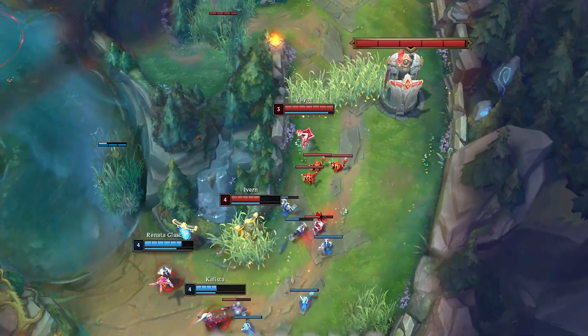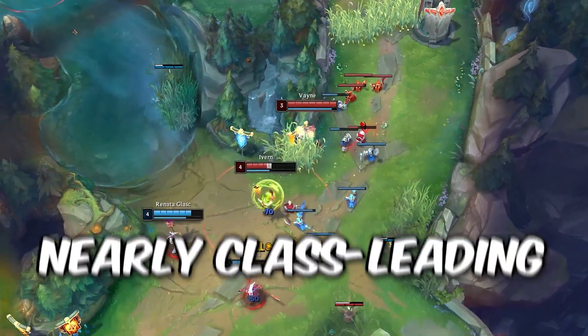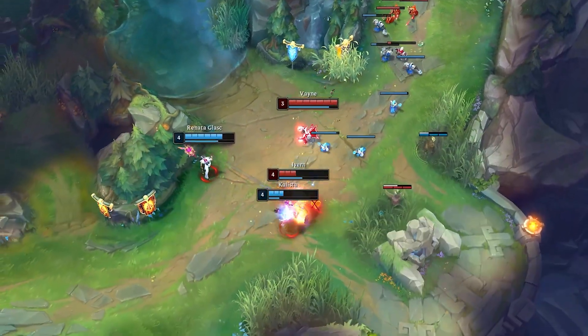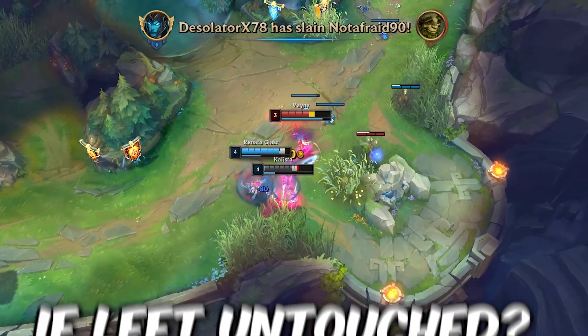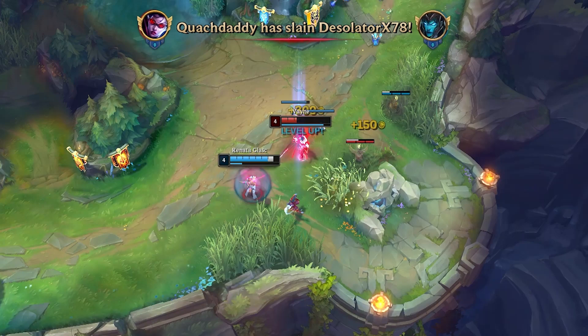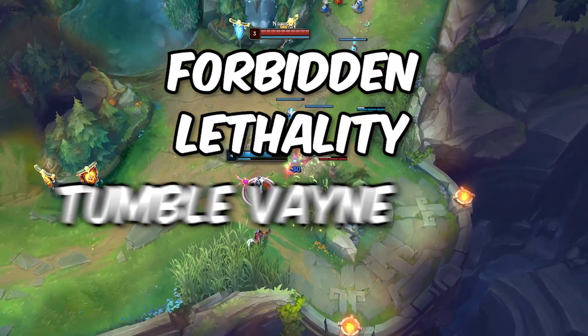Alright, let me cook. What if I told you there was a Vayne build that could potentially get rid of all of her weaknesses? A Vayne with a strong, meaningful early game, nearly class-leading self-peel, and the ability to threaten destroying entire enemy bases if left untouched. This untapped power is what you can access with the power of this forbidden lethality tumble Vayne build.